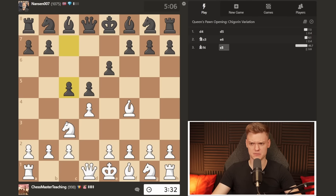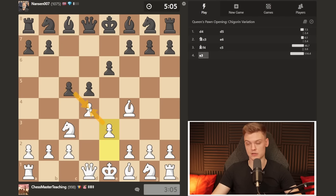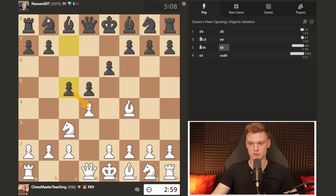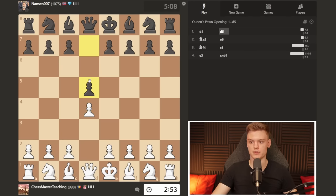Whenever black plays c5 in the Jobava London, knight b5 becomes very problematic. However, the knight is not going to be defended on b5, meaning knight b5 allows queen a5 check and you have nothing better than retreating the knight, which is no good. So before you play knight to b5, make sure it's going to be defended so you're not vulnerable against the check. For this we play e3, just ready to take back with a pawn.